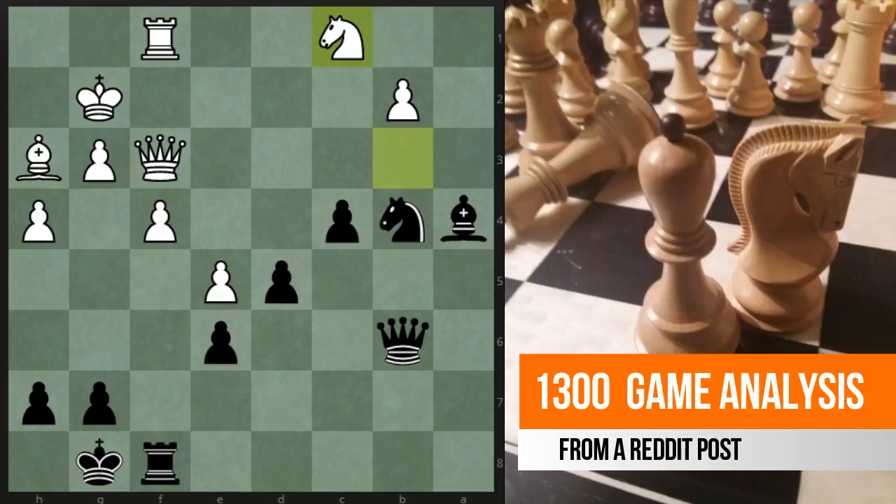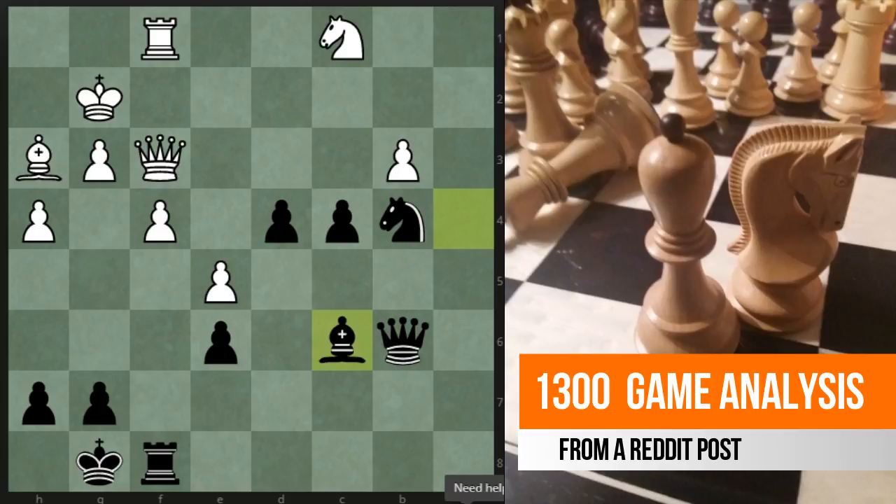Knight c1, and now you play d4 — excellent, getting ready to put the bishop on c6. Now white just blunders with b3, and after bishop c6 you win his queen. The queen is more important than what white gets, so that's a decisive material gain.